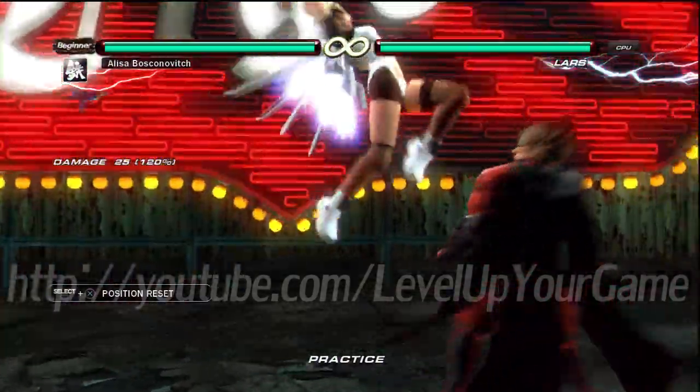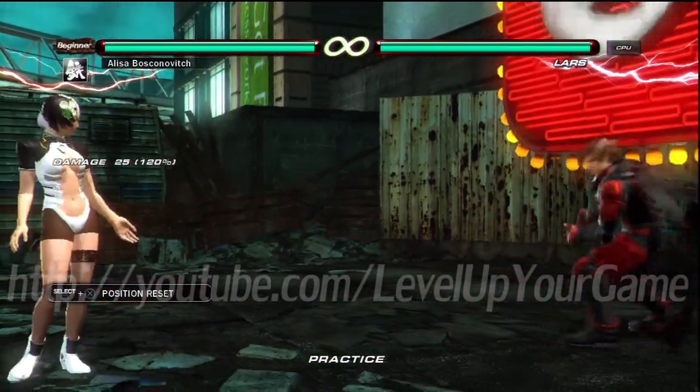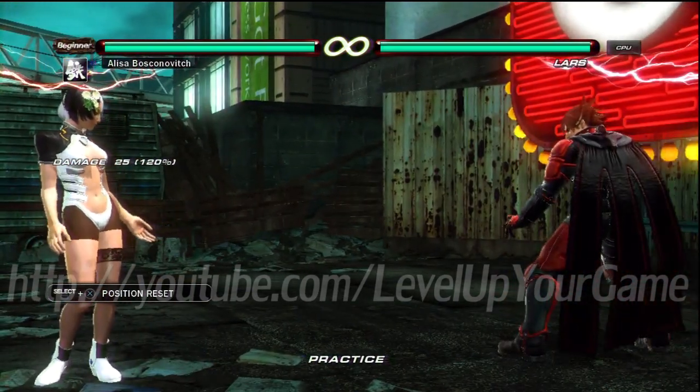Generally, her 1+2 low crushes, but the range it has makes it kind of risky — she's in the air for a long time and she can get jabbed out of the air. It's really not favorable for her unless she's anticipating a whiffed low from around range 5 or something, and who's going to whiff lows from range 5? No point.